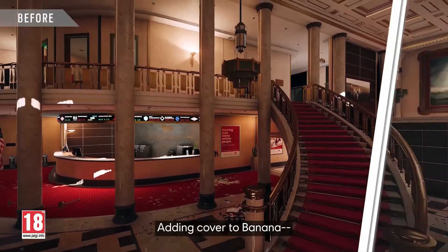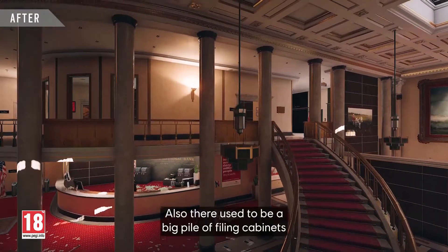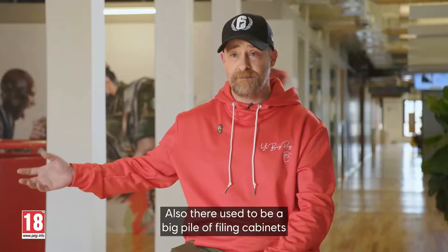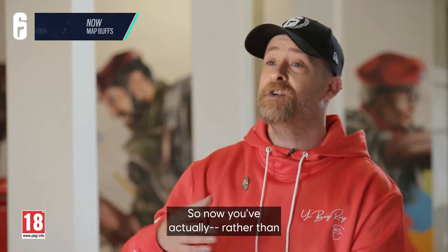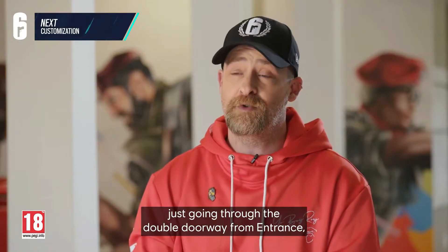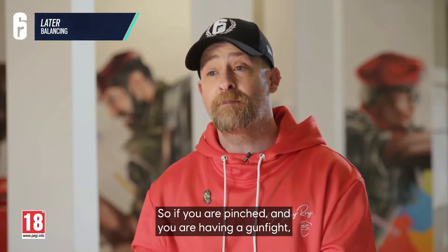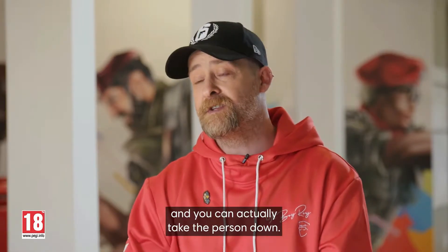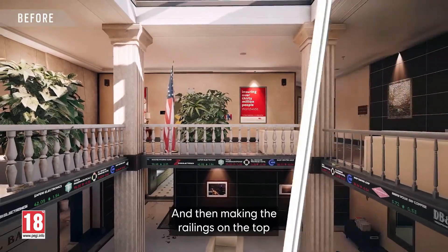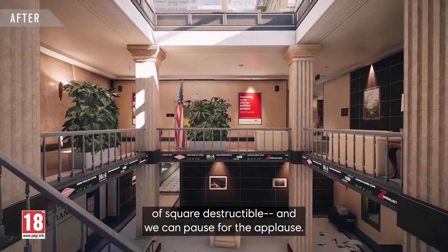We added cover to banana, so it's cover, non-cover, cover, non-cover. There also used to be a big pile of filing cabinets right at the main entrance — we took those out and put a doorway there. So now rather than just going through the double doorway from entrance, you've got an option where you can go through. If you're pinched and having a gunfight, you can actually have two people and take the person down. We also made the railings at the top of square destructible.